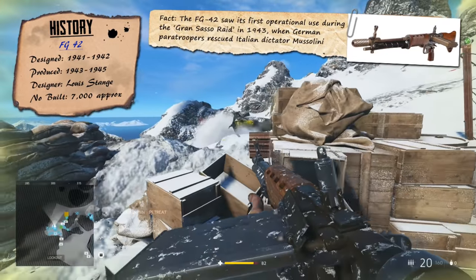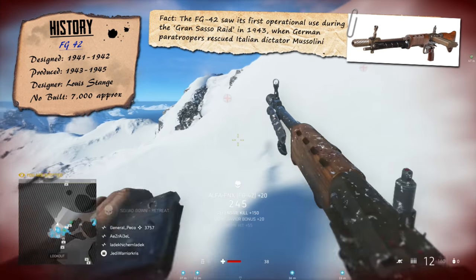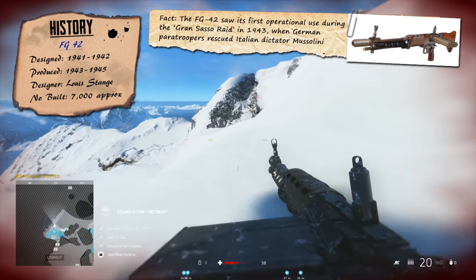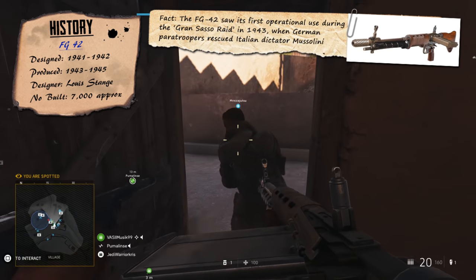It was a select fire, air-cooled gun that used 10 or 20 round box magazines slotted into its side, chambered for the 8mm Mauser cartridge. Essentially a very portable LMG with similar features to a modern-day assault rifle.